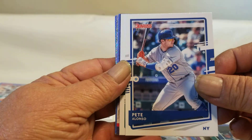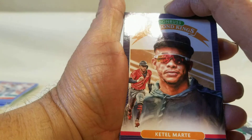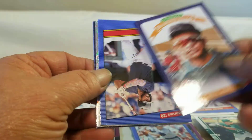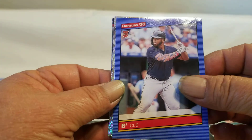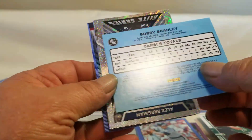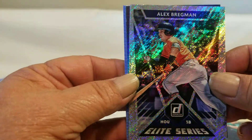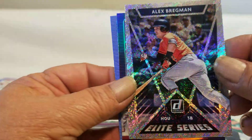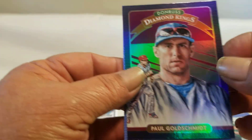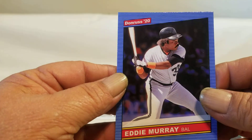Garber, Pete Alonso, Matt Chapman. His Diamond King. B-Square — which is going to be Bobby Bradley — nice card. Elite Series, Alex Bregman — to me that looks like a diamond the way it glitters. That's really nice. Paul Goldschmidt Diamond King, and Eddie Murray.